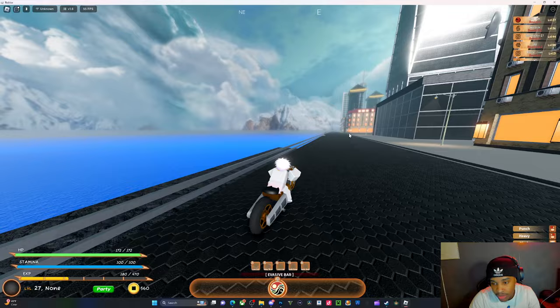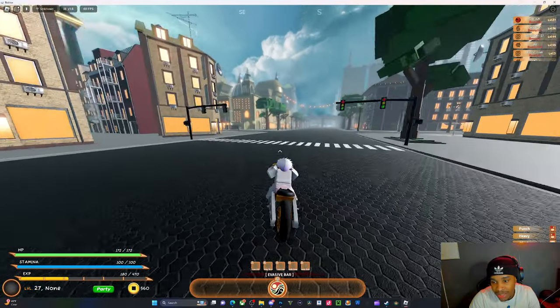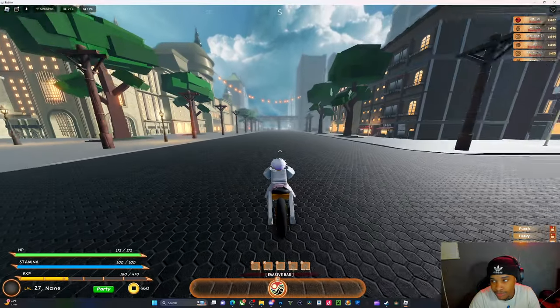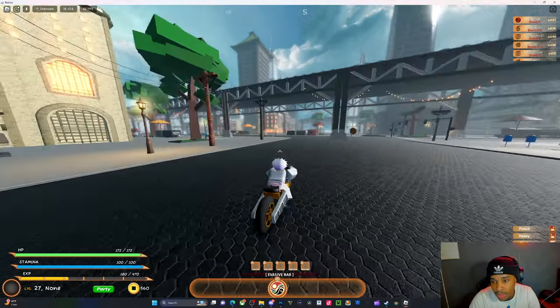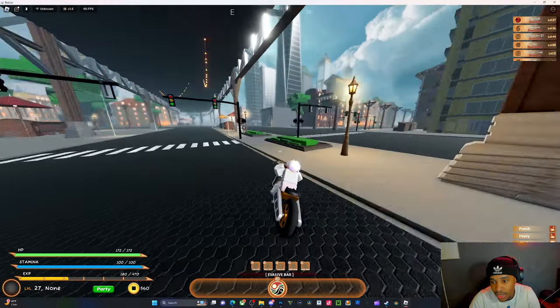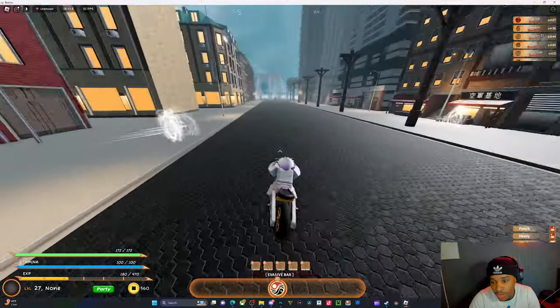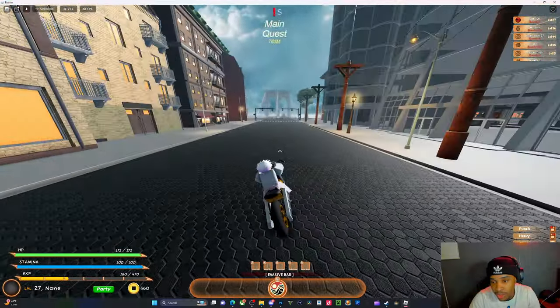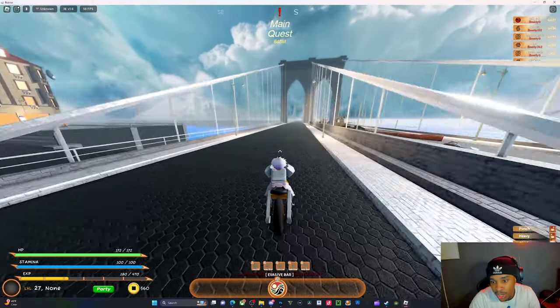Decent speed, this is what it looks like. I'll be driving to the location where you buy it. It is located in the city. I'm actually a little lost right now trying to figure out where we're at — but we're almost near it. You can turn with the camera or with your mouse. The shop is basically right over there.